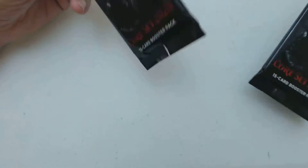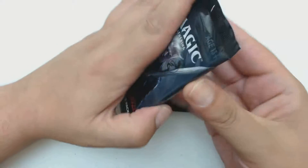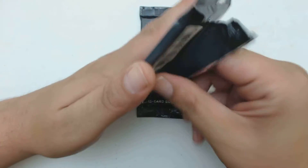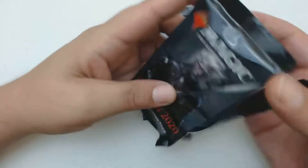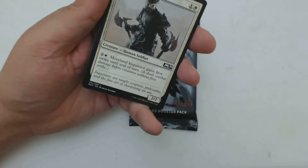What is up guys, Jaylittle here for more Pack Crackers. We got Two for Tuesday and Core Set 2020. We got double Sorins, so if I don't get four different Sorin Planeswalker cards, it was all for naught. It was Two for Tuesday.